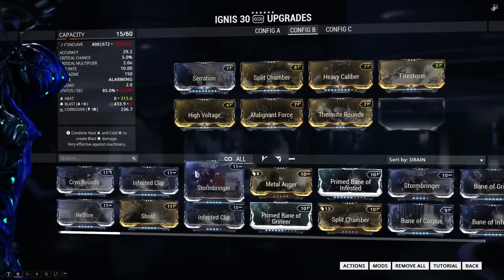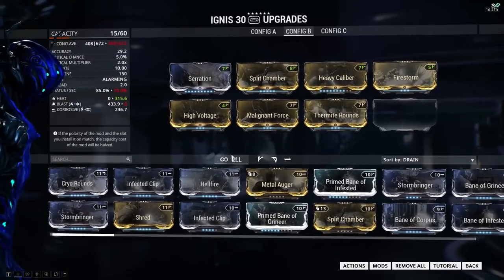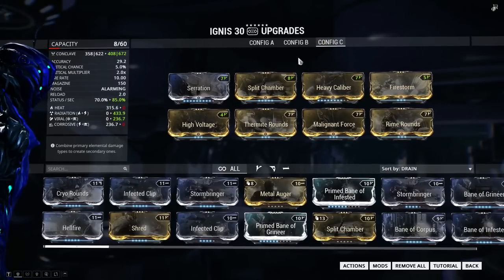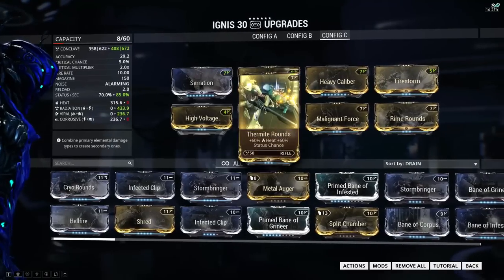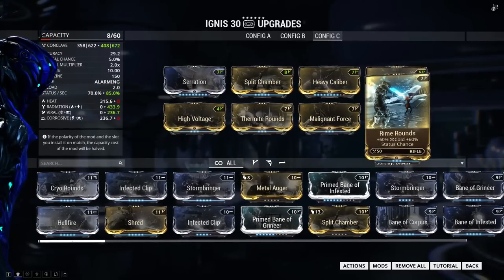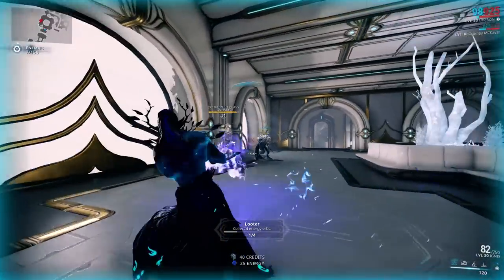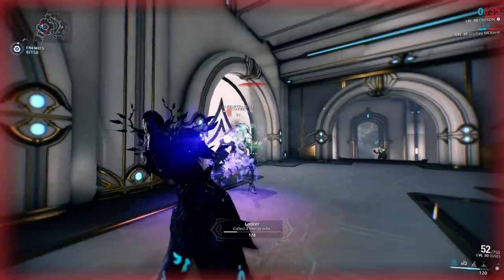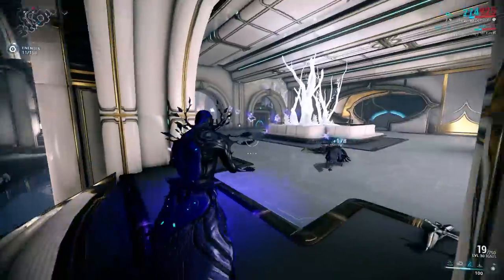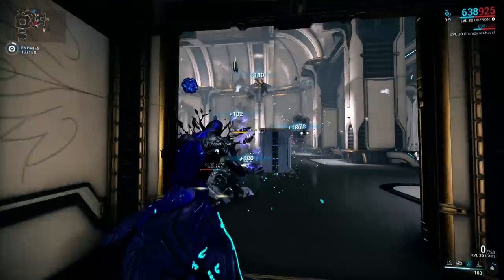The final slot in the second setup is open — you can add Stormbringer or Infected Clip for stronger corrosive damage, or Hellfire for stronger heat damage. The third setup is for very high level enemies: High Voltage and Thermite Rounds for radiation damage, plus Malignant Force and Rime Rounds for viral damage. Radiation confuses enemies so they shoot each other, while viral cuts their health in half. This is the least damaging setup of the three but scales best into endgame, because status procs always do the same thing regardless of enemy level. As a result, status builds are much better for party play than solo play.